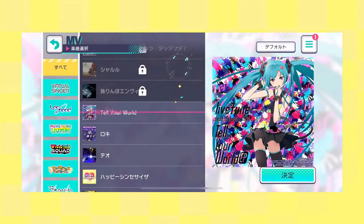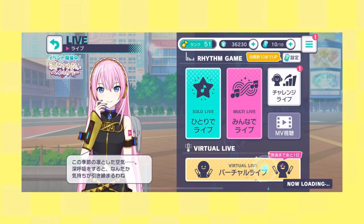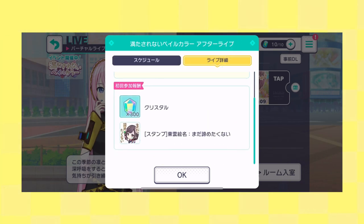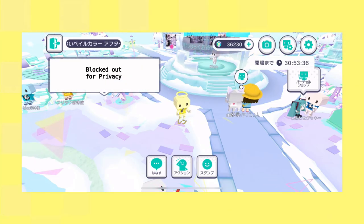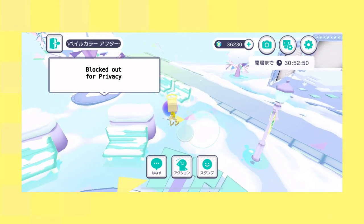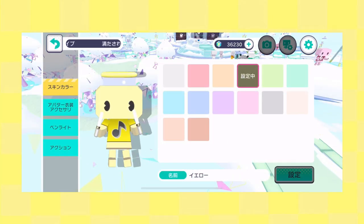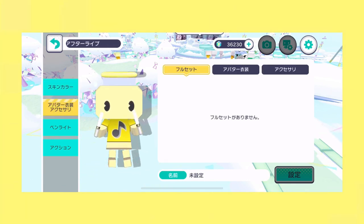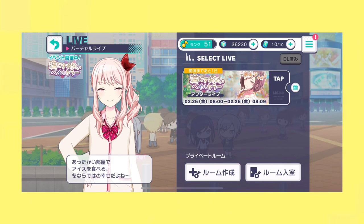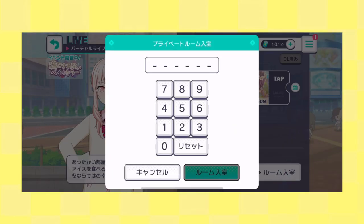The music video portion lets you watch music videos for songs you own — but only those with 3D models. In the virtual live section, the top area shows scheduled lives that can be downloaded. Clicking the calendar shows concert dates and what characters will be in the live. While waiting for the concert to begin, you'll be in a small park area where you can chat with others, use motion emotes, or use purchased stamps. There are fun things to explore like kicking the big glow ball or running along the piano. You can also buy accessories for your little persona or edit your character's color, accessories, glow stick, and motions. The bottom two options are for creating or entering personal rooms.